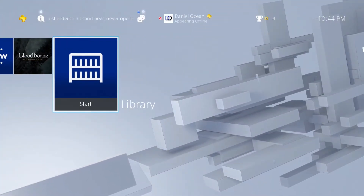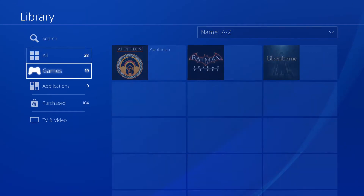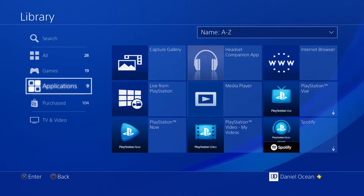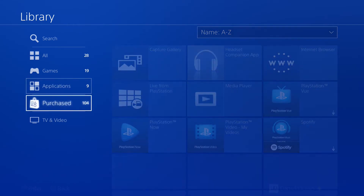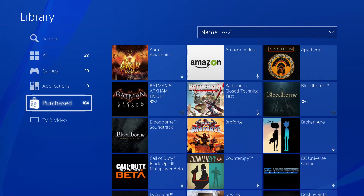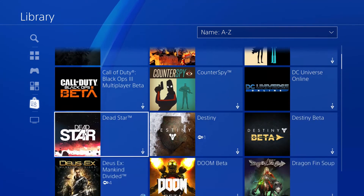Now let's talk library. Sony made one minor addition here. Under games you have games stored on your PS4, under applications are the apps stored on your PS4, and now they have a 'purchased' section. Under purchased, Sony is referring to all the content you own — including games, applications, demos, and betas you've participated in. The idea is to declutter things. It includes downloadable content you've owned at some point, not necessarily installed on your PS4.